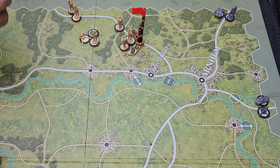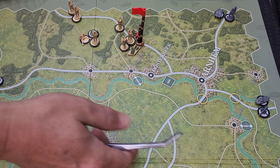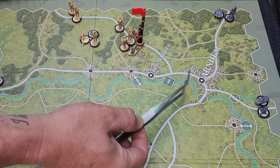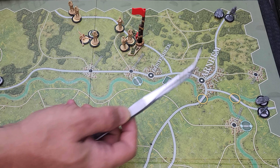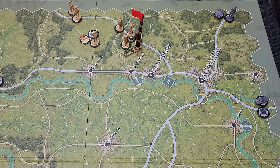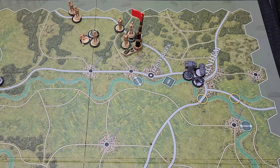I kind of want to do the same thing I was doing over here - bunch the guys up, get a nice doom stack coming, and then start moving up to apply pressure to the British in their little landing zone. We're probably going to use this turn to move them up.